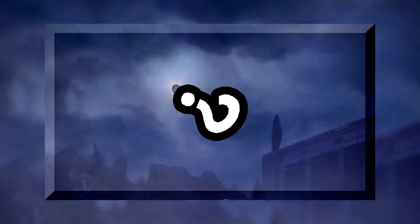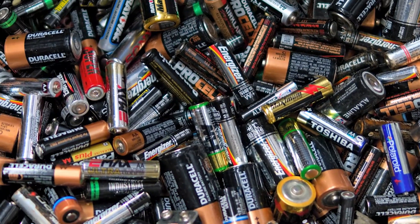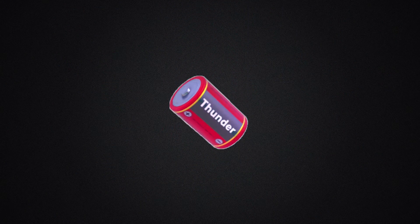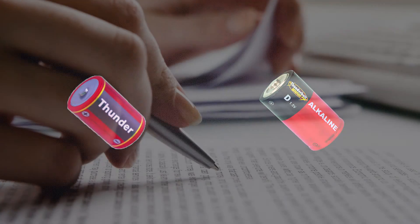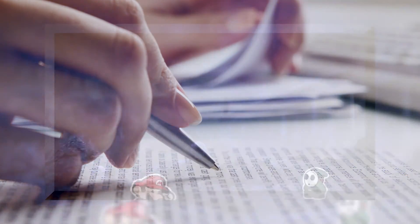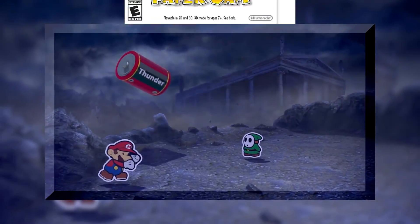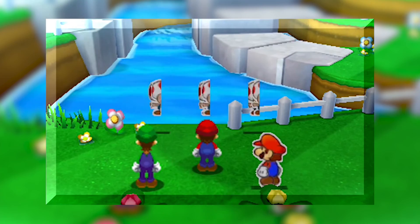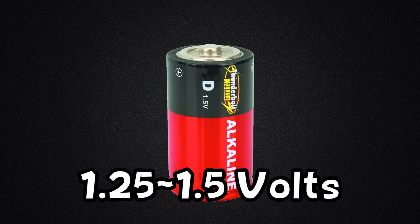So, would the battery from Color Splash actually electrocute you? Is it capable of killing anything? Well, to find out, we'll have to work out what kind of battery it's based on. Judging by the appearance, the battery is in fact a D-cell battery, which is also supported by the battery's description in Sticker Star. Considering the scale of the Paper Mario universe, this also makes sense, except for in Paper Jam where all the sizes of the characters are out of proportion.